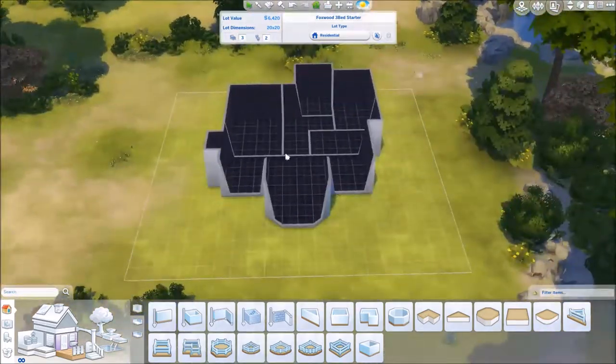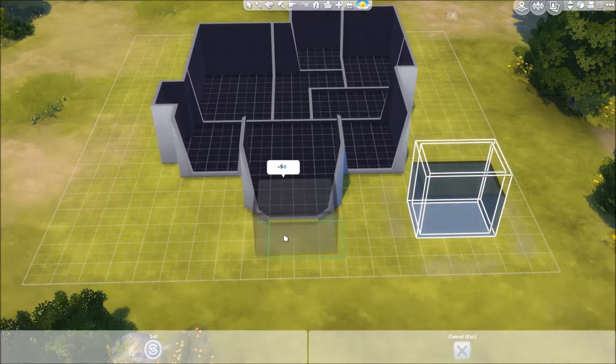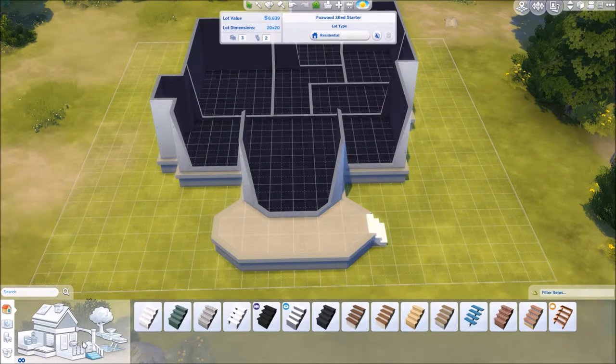So here's our general layout. Kitchen, living room, and dining room are all kind of one open floor plan thing. Small hallway, the two smaller bedrooms, the master bedroom, the shared bath for everybody, and then there's a porch off the back and a small porch in the front.